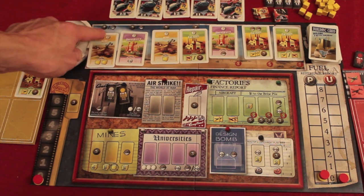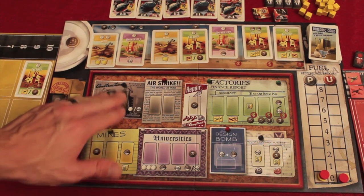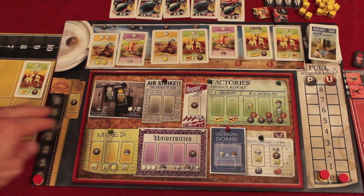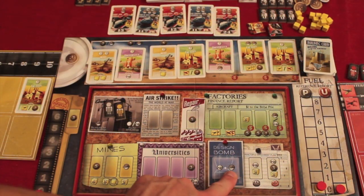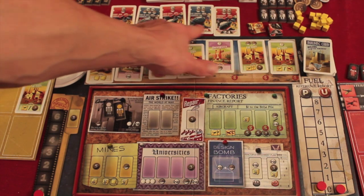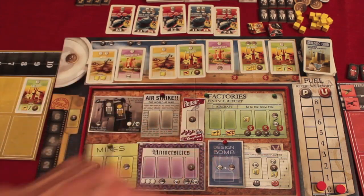Once you've placed one worker at the construction site and built up your factories, you can start putting all your workers on your own buildings. The design bomb station needs one scientist and one engineer and allows you to get the blueprints for designing a bomb. There's always one more blueprint than the number of players — so in a four-player game, there are five available.